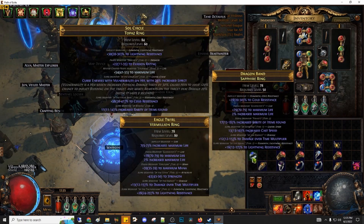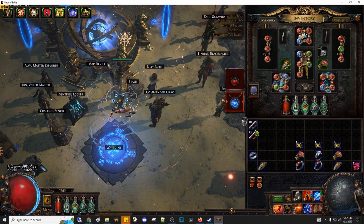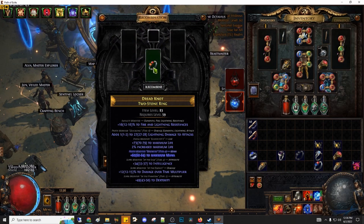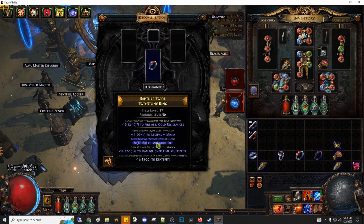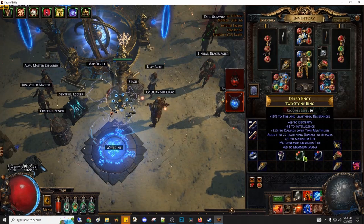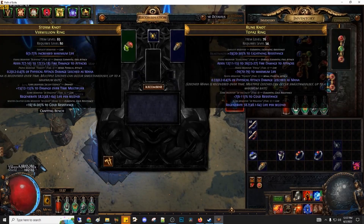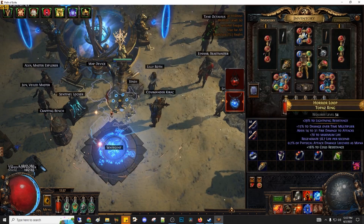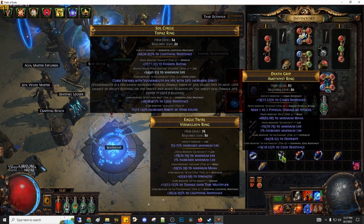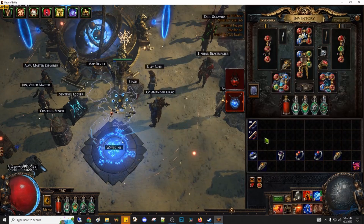All the mods but sadly on the wrong base — still a nice ring. We missed sadly the damage over time but it is expected. This is a really nice ring. This is a marginal success but a success still — we didn't hit the opal base. Sadly we didn't hit any of the bases we went for, but we hit both life and damage over time multiplier with a craftable suffix. Out of all the rings that we went for, only this one didn't get the damage over time multiplier, while the rest got it together with life. Sadly none of them got the right base, but it was a 50-50 in that scenario.